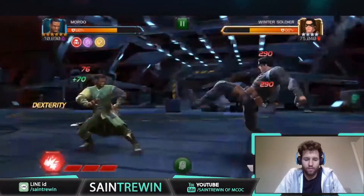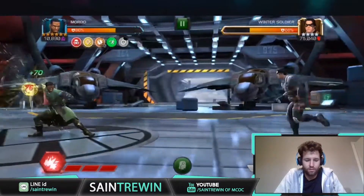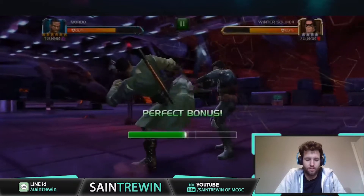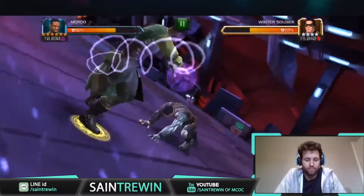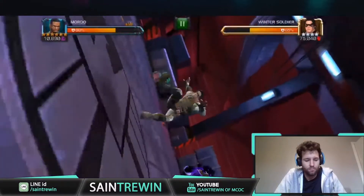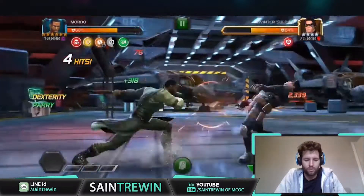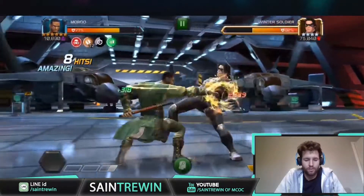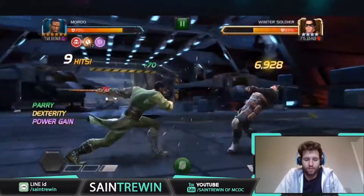Nice little evade there. Okay, once you get 10 just cancel out of the heavy and then you can just throw the Special 3. Hopefully we get low enough health - oh yeah, there we go. So we've triggered the regen.